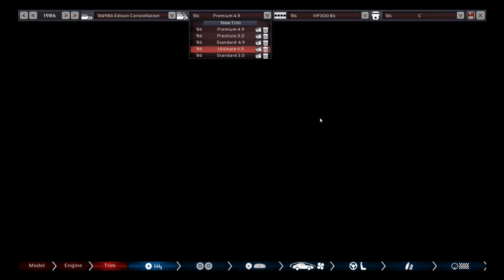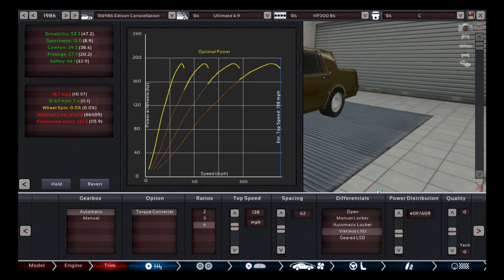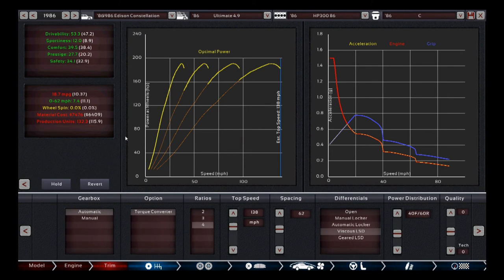I thought about doing an all-wheel drive version — and I'm not going to include it as a real trim in our lineup, but this was done for educational purposes and it was quite educational. This is a direct comparison to our premium V8. The main change between the premium 4.9 V8 and the ultimate 4.9 is all-wheel drive — that's it. Everything else is just remodifications for that change.